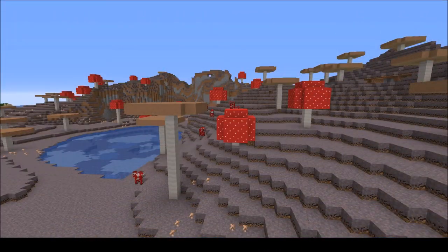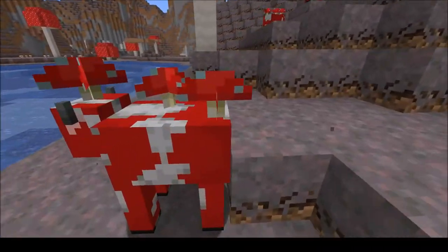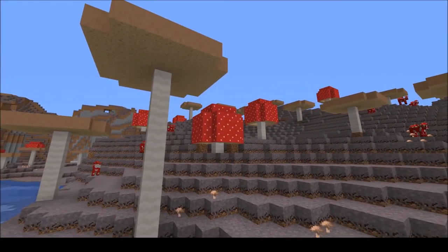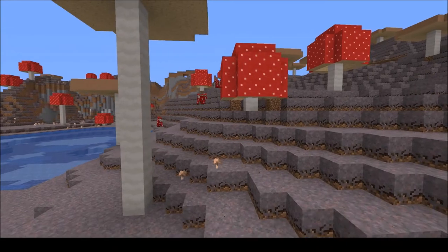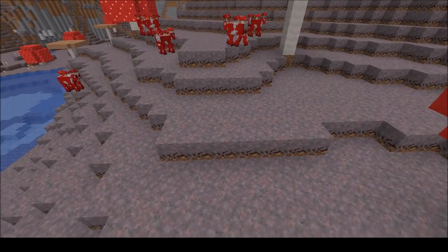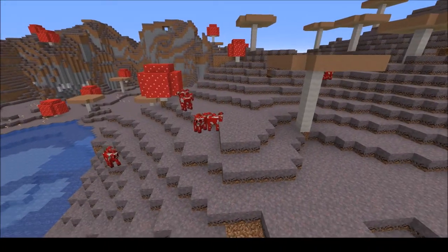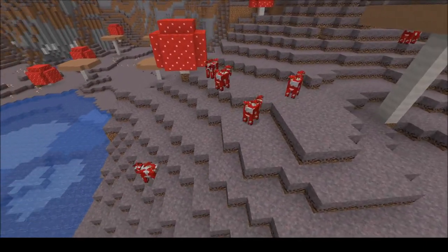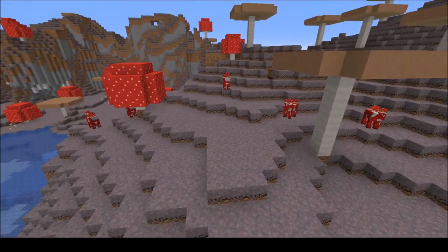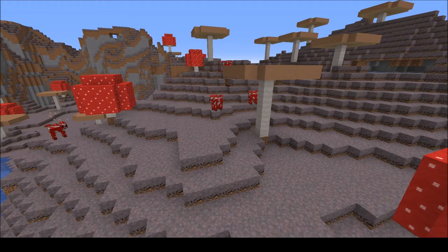You can also get mushrooms at a mushroom island. You have the brown mushrooms on the ground, and you can shear a mooshroom cow to get the red mushrooms, or chop down the red and brown large mushrooms with an axe - anything without silk touch. You can also get mycelium there, which is another very useful block. You can also get a trident with channeling and, if it's raining, throw it at a cow to change it into a brown mooshroom cow and shear it the same way.